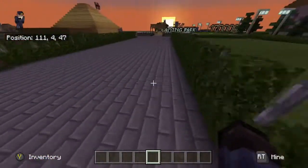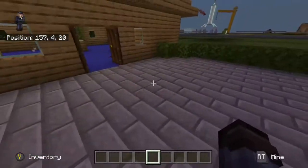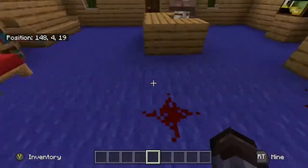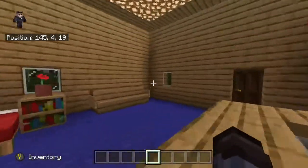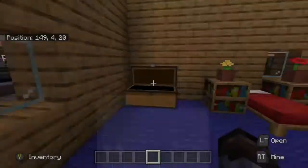Next is the first ever house ever built in this world — it was built by Emily. There are bloodstains everywhere because this is part of an ongoing mission. We have quests and all that. And wow, Emily has a lot of diamonds.